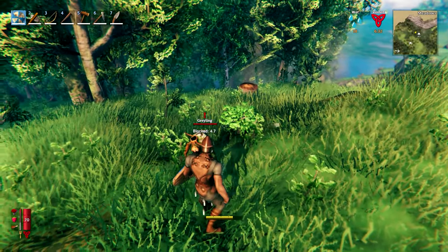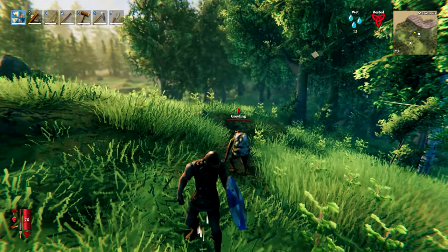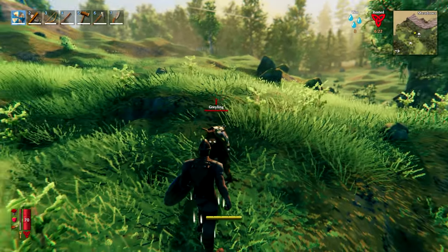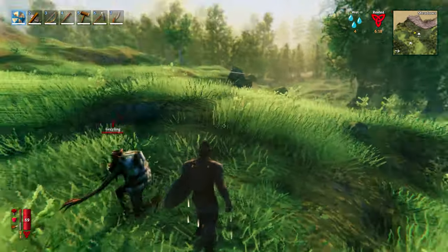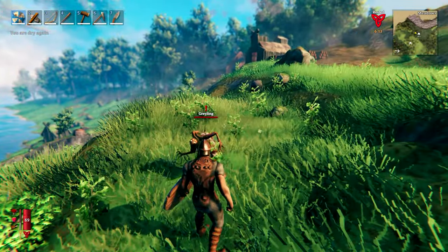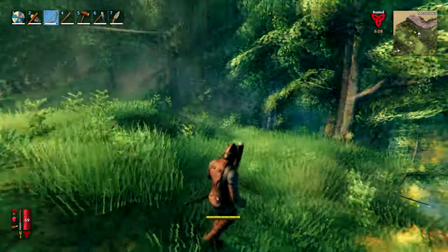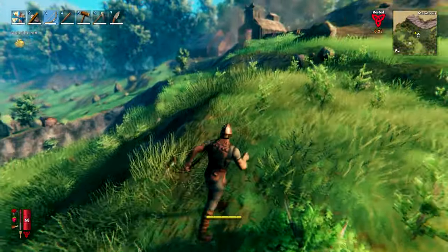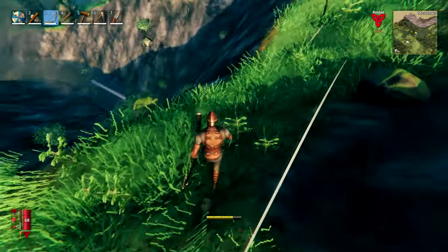I'll just show this off with the greyling. If you want to level up shields you just need to stand there. It's just the knockback that the round shield has - the tower shield doesn't have it but it can take more damage. I'm much more favouring this one. It's a good way to level up when you're playing solo and you haven't got anyone to practice against.